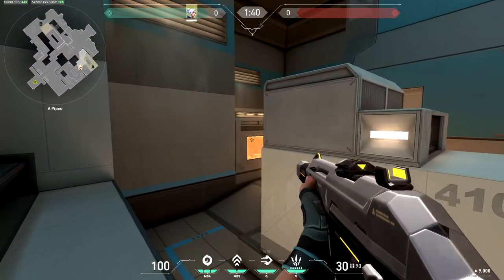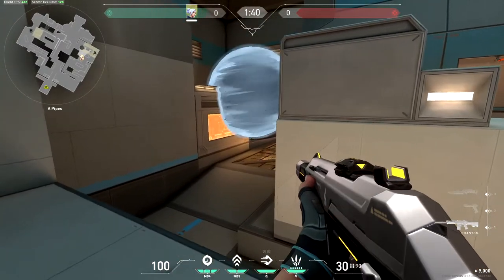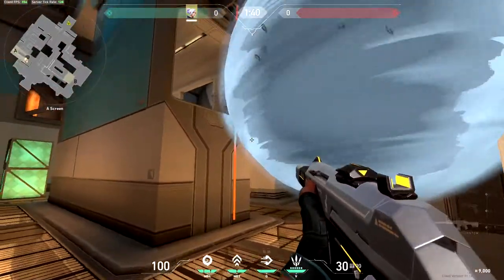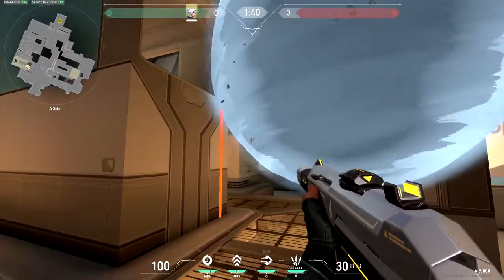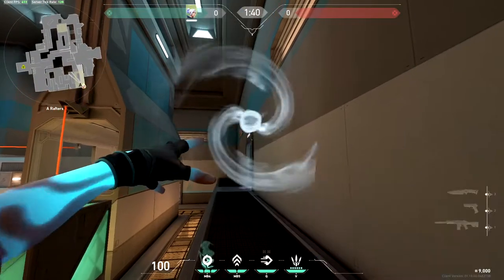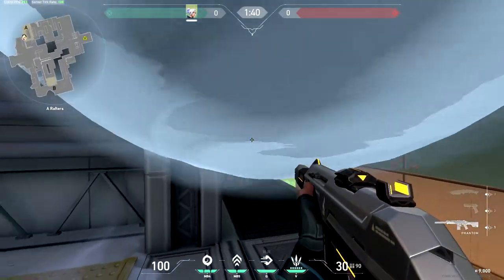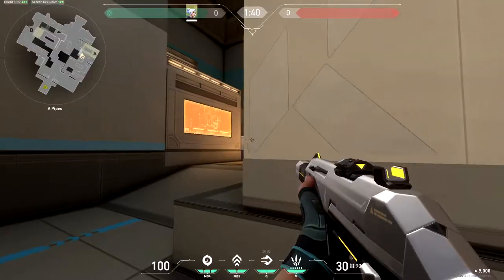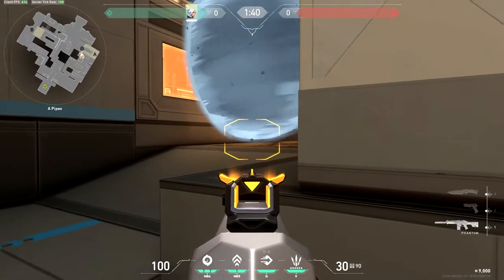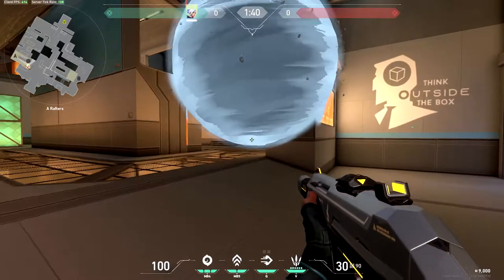If you get the spike down and you're wanting to defend it, there are a few nice spots. Go against the top of this box and you have an angle onto any defenders' feet as they push through mid into this area. They can have a view onto the floor area but they can't see anyone on top of that box, so you'll be able to see their feet and take them out easily. If you're worried about defenders pushing through this doorway, just one-way smoke and as they push in you'll be able to see their feet. If you want to play from down here, smoke slightly lower on the wall and you'll have an angle on their feet as they come around the corner — even then, unless they crouch they can't actually see into that angle.